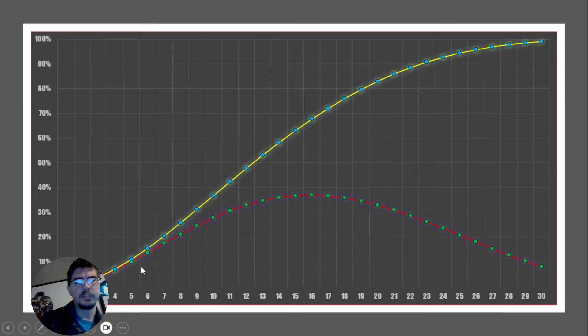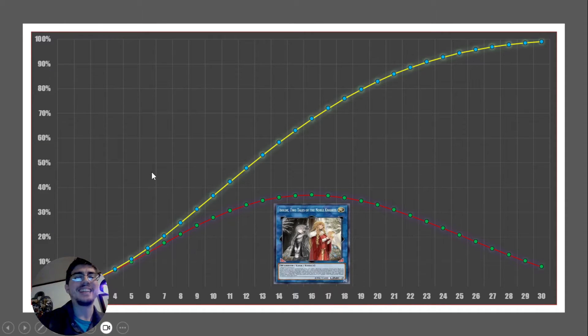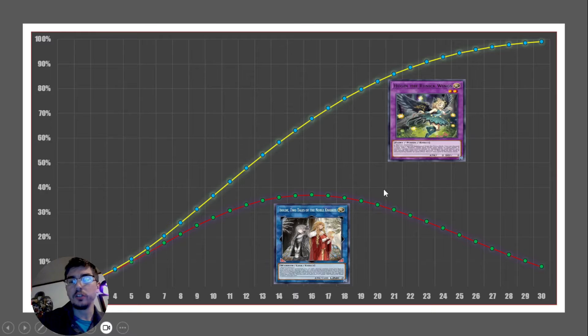This line on the graph represents seeing exactly two cards, and this line represents seeing two or more cards. For decks like those using Soul Day — where you just need your starter and extender — you're going to want to run between 14 to 18 cards, because that's where the curve starts to plateau. Meanwhile, for decks like Runick, feel free to run up to 21 or even 26 cards. Not all two-card combo decks are built the same — certain ones call for different ratios.